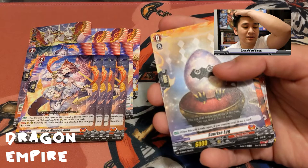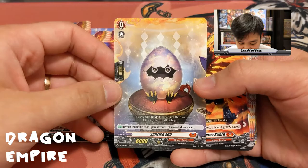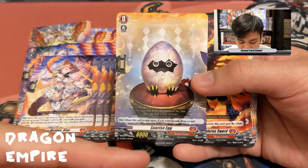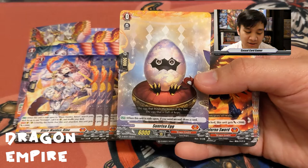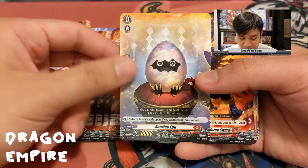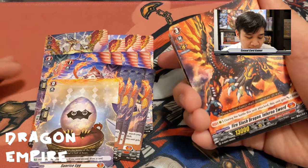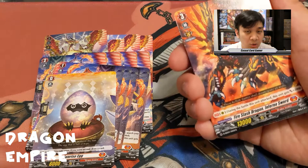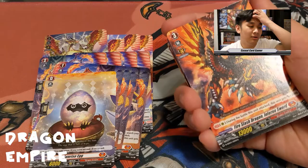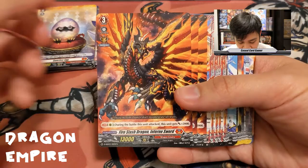One of the best start decks in history was the Gurguit start deck from the G format — one of my favorite decks to play. Next we have our starting vanguard Sunrise Egg. Its ability: when rode upon, if you went second, draw a card. For V-era players transitioning to Overdress — you don't get the extra draw if you go first. With the ride deck, you'll always be able to ride your units properly.